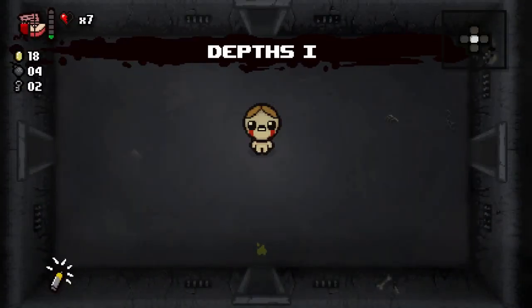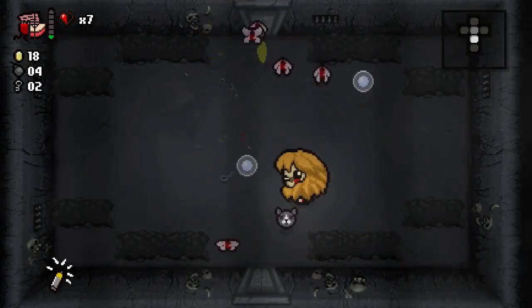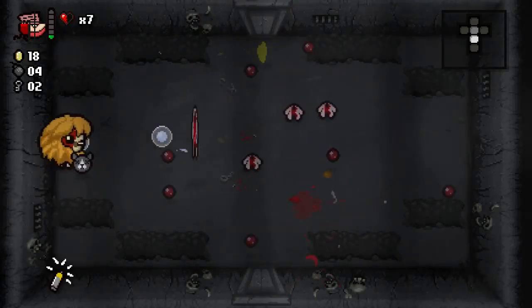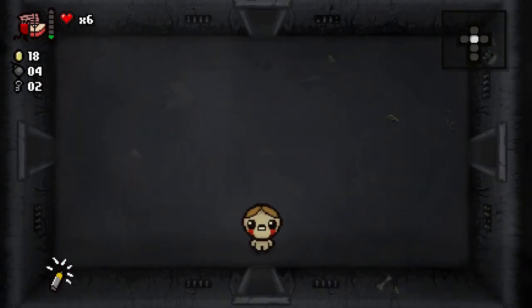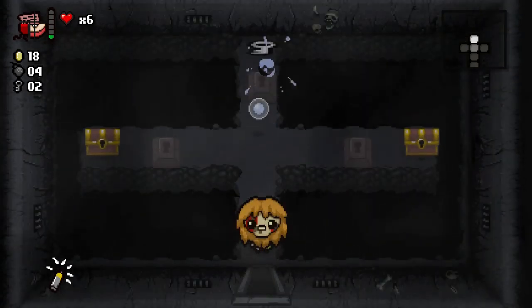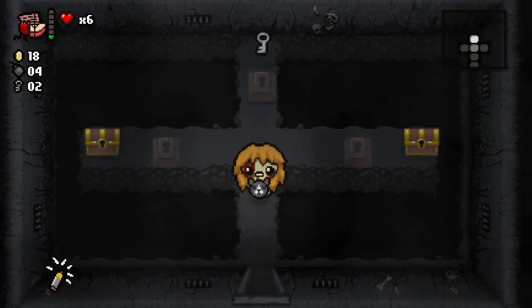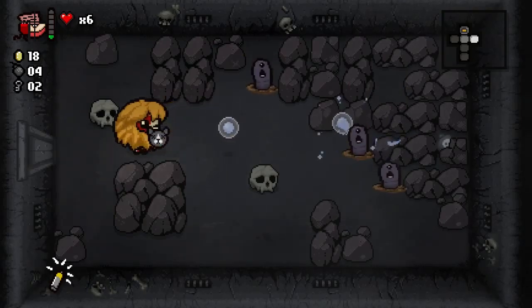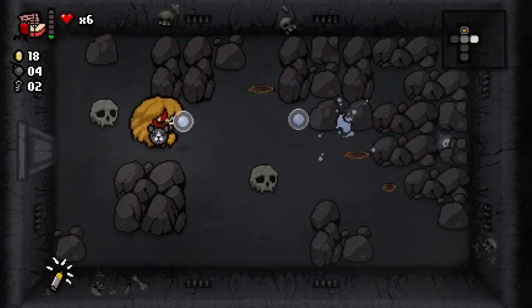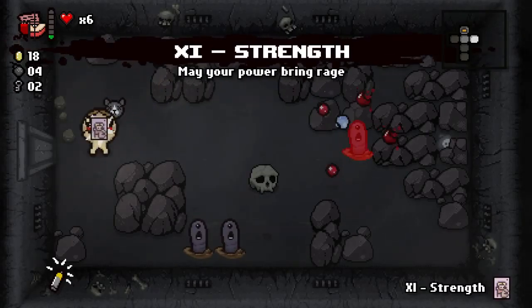We're moving along pretty quickly here. Got seven lives left. I should have died right there probably. I'm gonna die on this floor. This room is full of keys and chests. We just got some worms — nothing too serious. Some diglets. I forgot we can step through rocks.